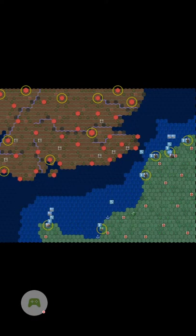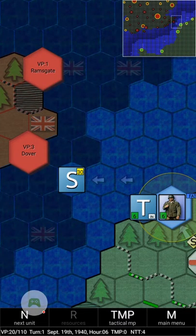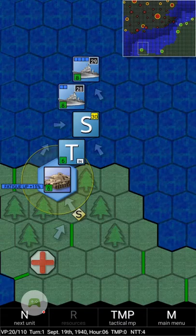Looking at the overview map, there's nothing else to do right now — there are several early turns where you're mostly just moving ships. At the bottom of the screen it says Turn 1, VP 20 of 110. You need 100 victory points to win the game. The date is September 19th, 1940, hour 06. TMPs are the tactical movement points, and NTT are the naval transport points I mentioned. There are still four NTTs left, but I don't think I have anyone else I can put to sea right now.